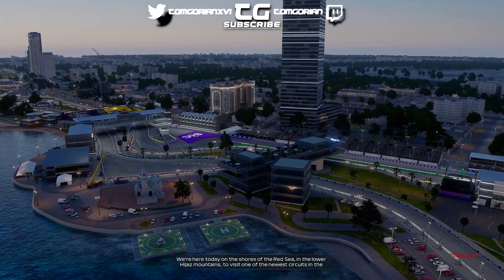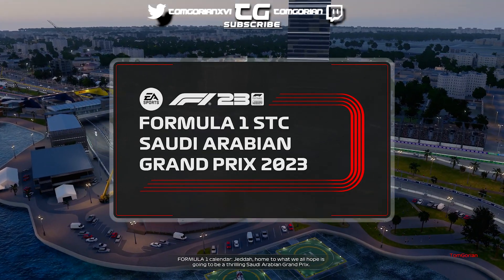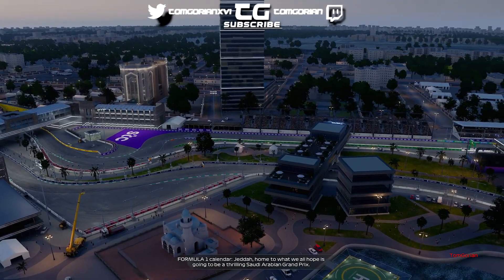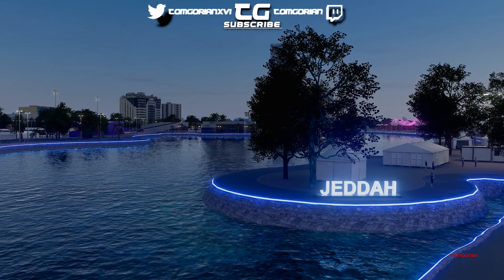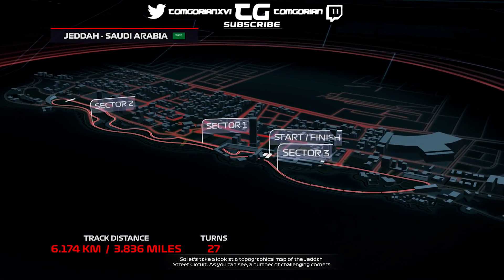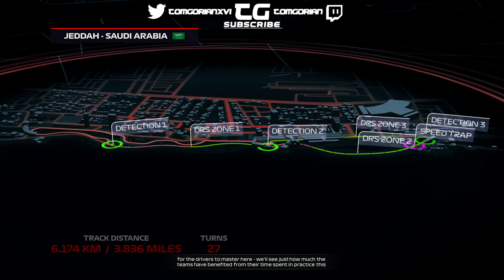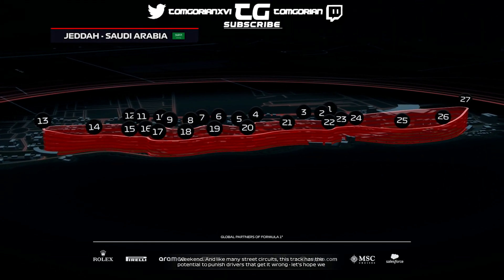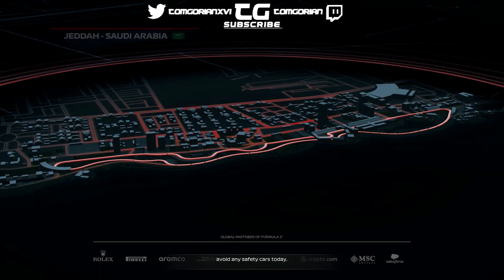We're here today on the shores of the Red Sea in the lower Hejaz Mountains to visit one of the newest circuits on the Formula 1 calendar — Jeddah. Home to what we all hope is going to be a thrilling Saudi Arabian Grand Prix. There are a number of challenging corners for the drivers to master here. Like many street circuits, this track has the potential to punish drivers that get it wrong. Let's hope we avoid any safety cars today.